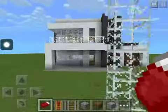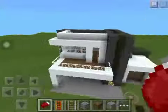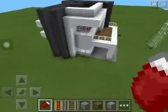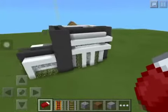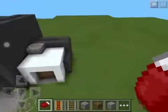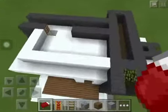Okay, so guys this is it. This is the exterior, like the front of the house. Right side of the house. Back of the house. The left side of the garage and the garage. And up the top is like the main fort.